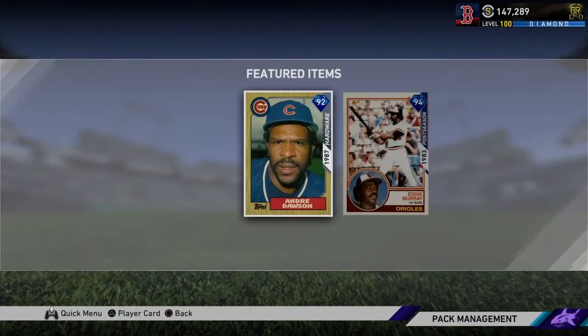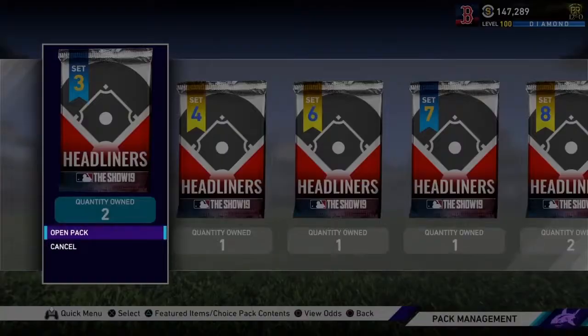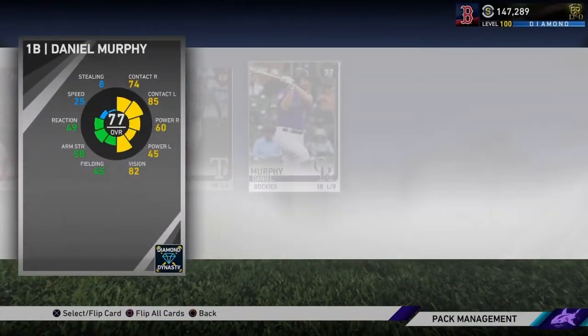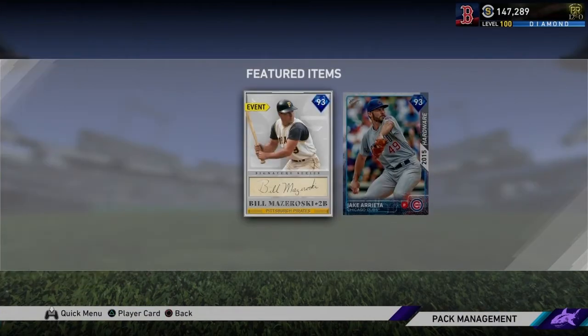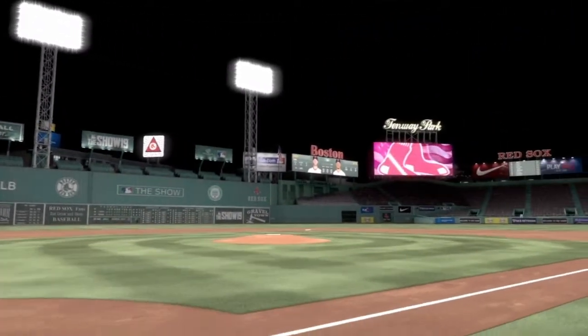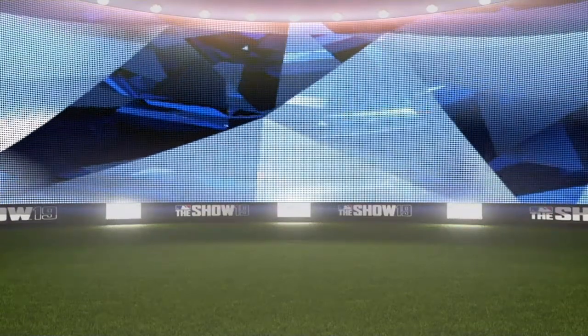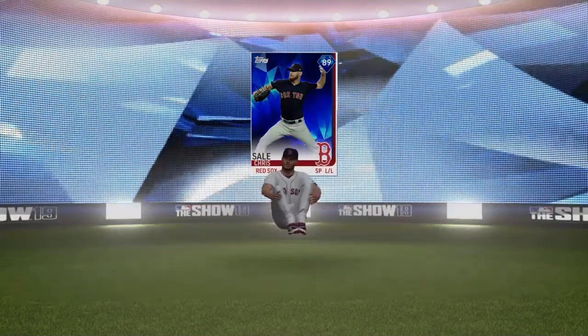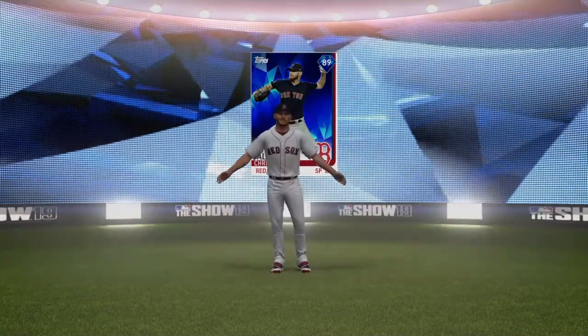We're going to rip through these Headliners. This first pack — we got Andre Dawson and Eddie Murray. These guys probably don't go for too much anyway. Edwin Diaz — okay, not too expensive. The next one has Arrieta and Bill Mazeroski, like the unknown Headliner — I feel like no one uses these cards. A diamond! Strikeouts 1,789. Is this the Arrieta? It doesn't look like Wrigley. I think it's going to be Sale. Chris Sale — 89 overall. A little bit of a letdown, but I'll take it. It's a diamond pull out of a Headliner.